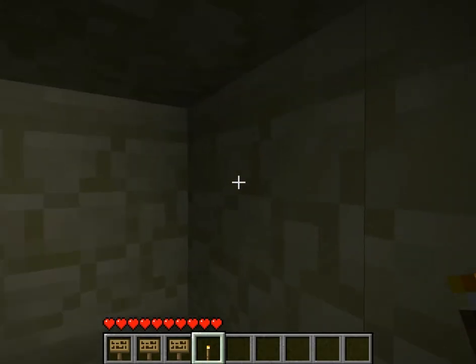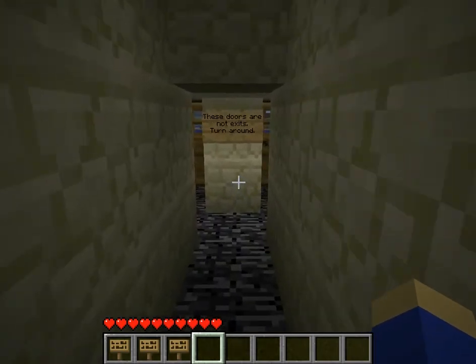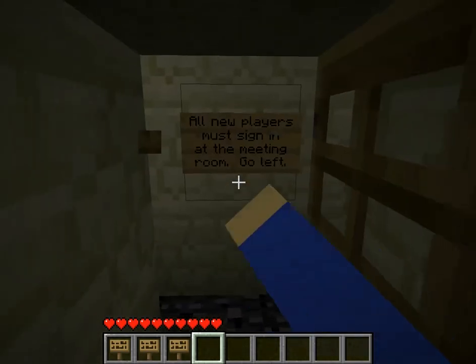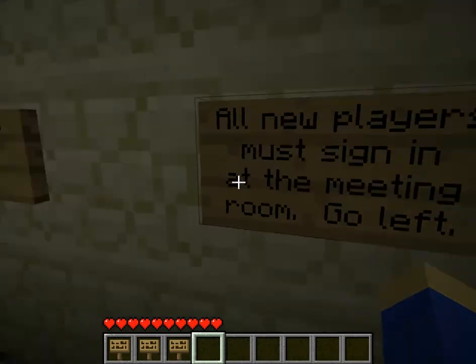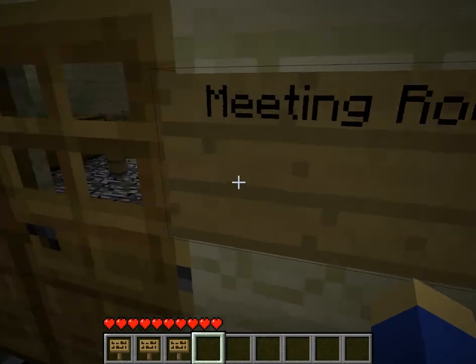Whoops, I've got to put that torch back up. Okay, so they go through this room once they've gotten back from the water. All new players have to sign in — make your own jokes — at the meeting room to the right here. Well, first to the left, then to the right.